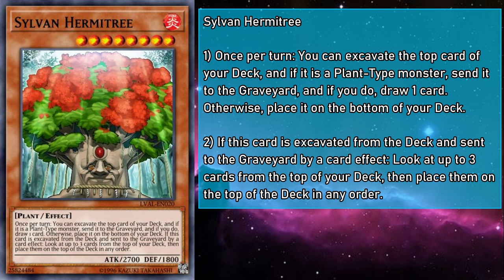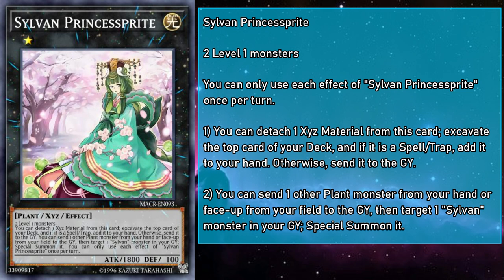Now it's time for our extra deck monsters, and they're all Xyz. Sylvan Princess Sprite is a rank 1 light monster with 1800 attack and 100 defense, using any two level 1 monsters as material. You can detach a material to excavate the top card of your deck, add it to your hand if it's a spell or trap, and send it to the grave if it's anything else — so while it's not technically mulching, it will trigger the mulched effects of your Sylvans. You can also send a plant from your hand or face-up field to the grave, then target a Sylvan monster in your grave and special summon it. So if all your monsters are plants, Princess Sprite is always going to get you something special, and with all the effects that stack Sylvan cards on top of your deck, you'll have access to any on-theme card you can ask for.